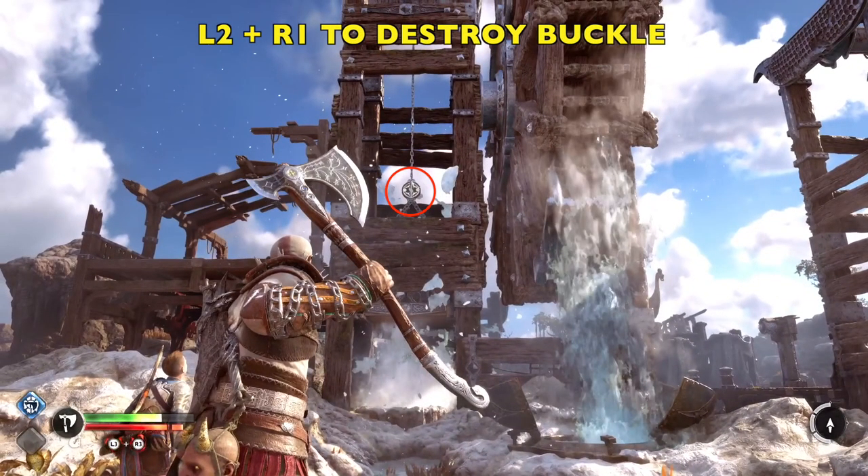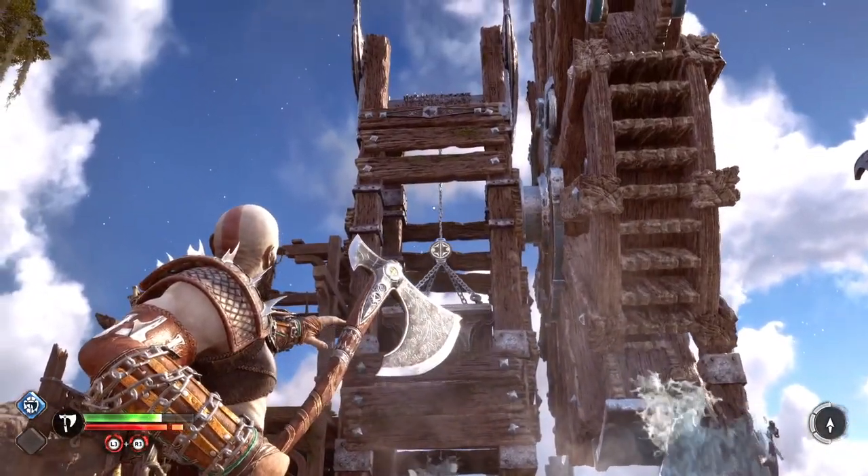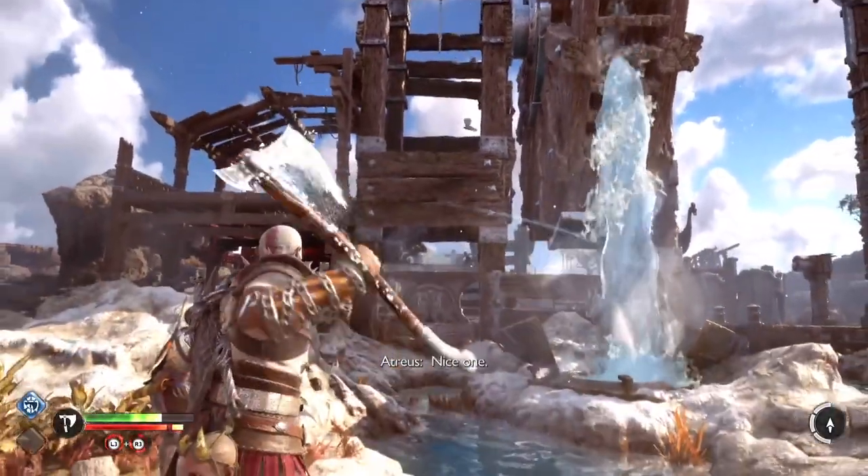We're going to quickly press L2, R1, and we're going to destroy that buckle right there. Once we destroy that buckle, the lift is going to fall down permanently.